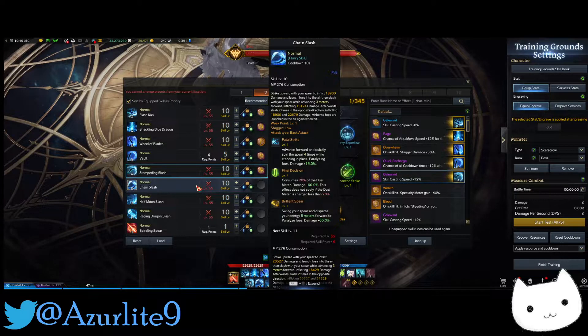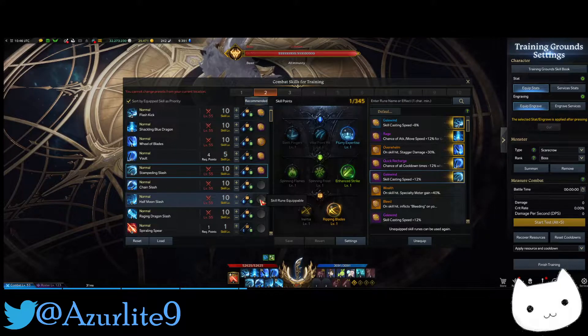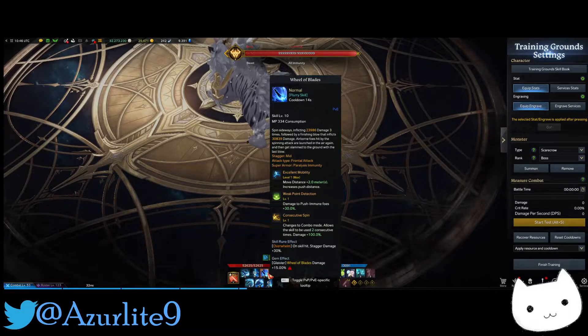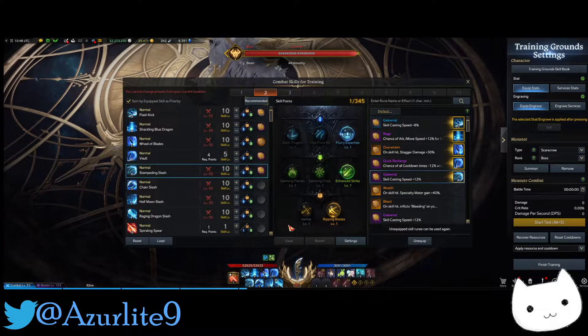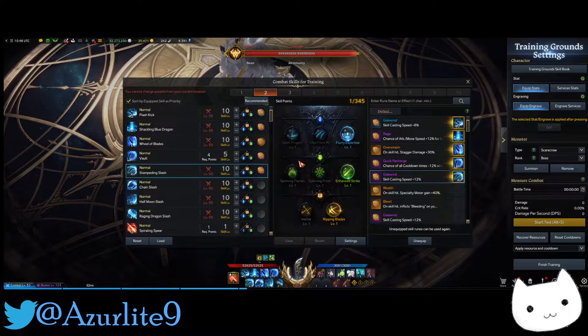Now for the following three skills: you can put Conviction and Judgment runes on them, but you don't have to. I don't do it because I don't have the golden or purple Conviction-Judgment runes right now. You put one rune on one skill and the other rune on another skill, then activate them in sequence to get the Conviction-Judgment buff. You can also put Conviction-Judgment on Will of Blades because it hits twice, giving you two chances to proc the rune and get the buff.